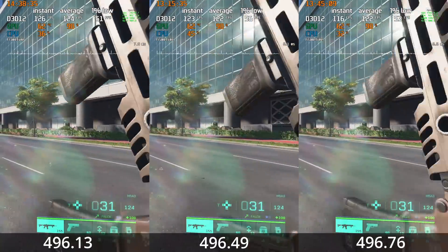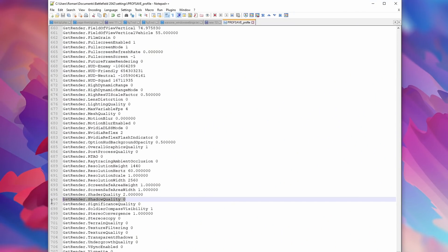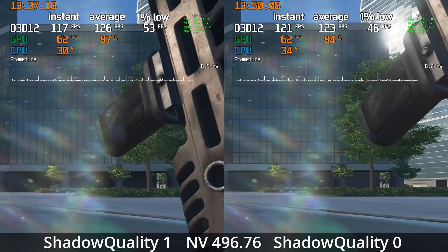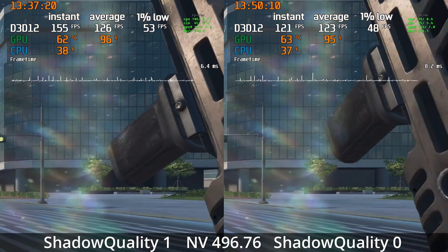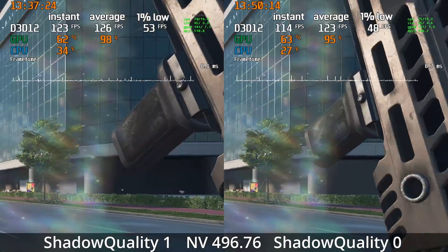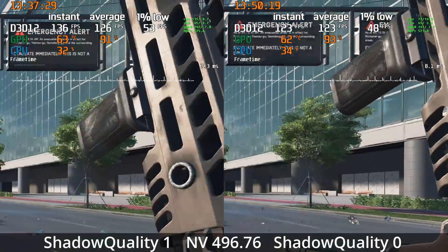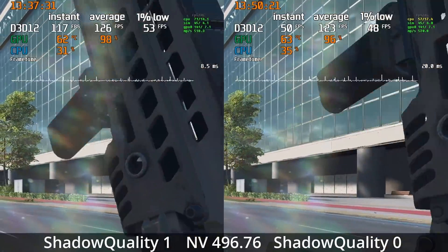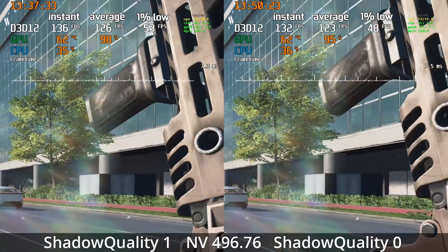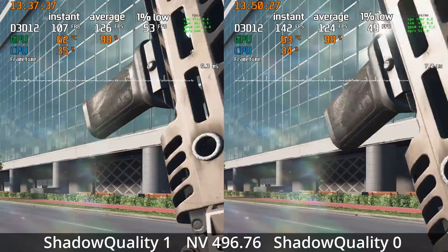A few people reported significant performance improvements when setting the shadow quality flag — which defaults to 1 — to 0 in the settings file. However, from my testing I actually find a slightly negative performance impact when setting shadow quality to 0, though your mileage may vary. Overall on my system I get the highest performance in BF2042 when running the latest driver with the DX enable flag set to 0 and the shadow quality flag left at 1.